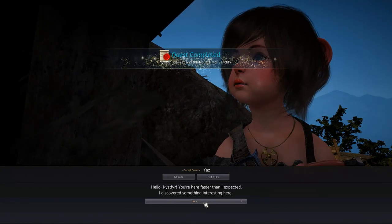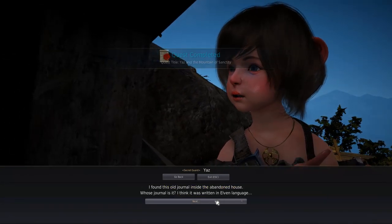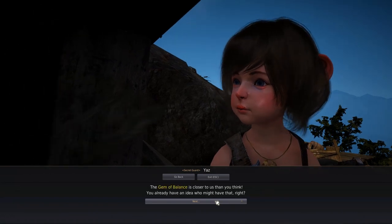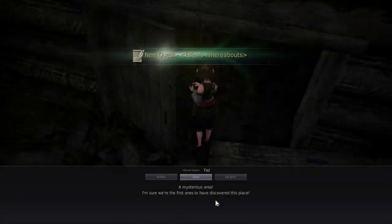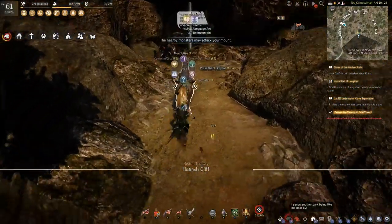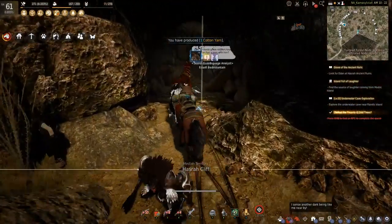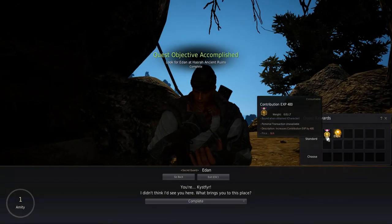Unfortunately, this stone is currently being held by their partner Aiden, which would be great if Aiden was not currently in the southwestern part of Mediah at the Hazra ruins. You get sent off to Aiden, and Aiden decides not to give you the stone. However, he will give you the stone if you complete a quest for him and prove yourself worthy — he'll just lend it to you for a while.